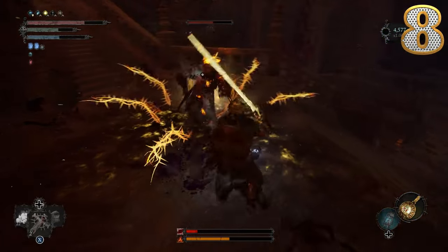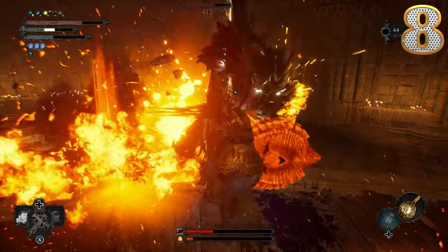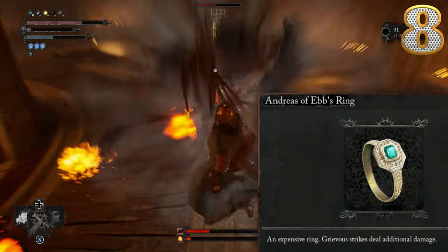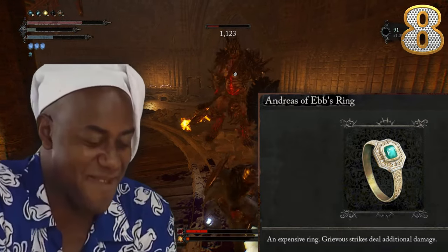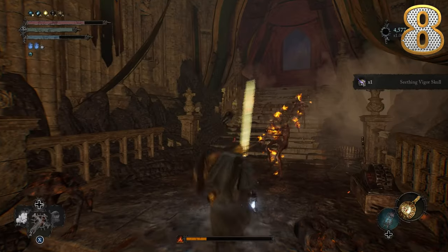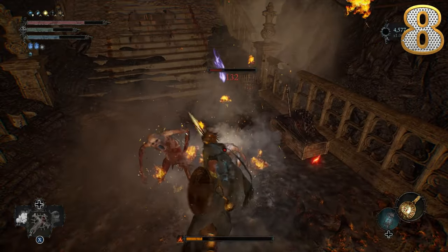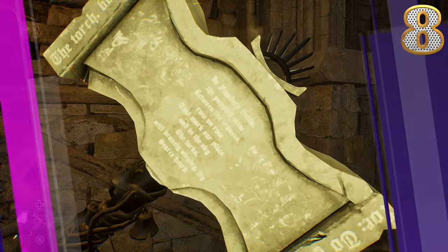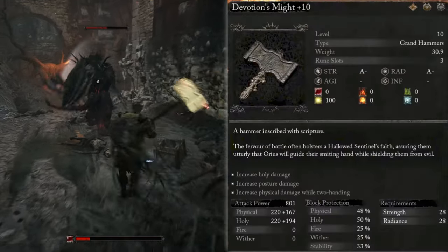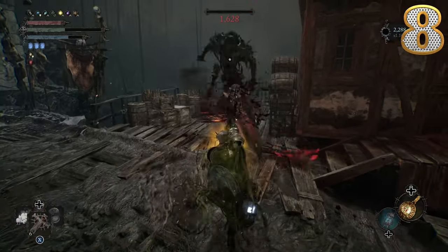This is insanely effective — your holy type attacks will now melt through enemy poise. Optimize this strategy with the ring that increases holy damage and the ring that buffs critical strikes. I like to keep it simple and use Justice. With its 200 smite, plus the Radiant Weapon enhancement spell, which also increases smite buildup, you'll be proccing it every other hit.